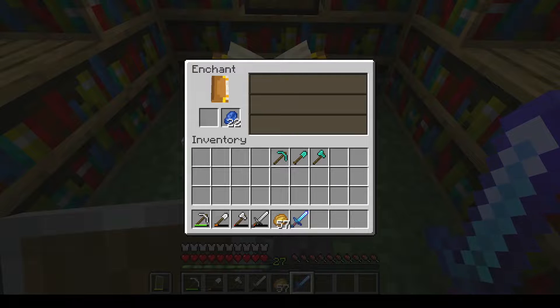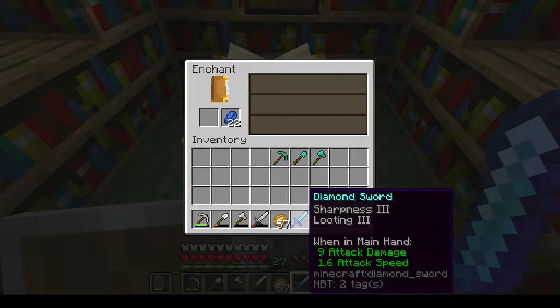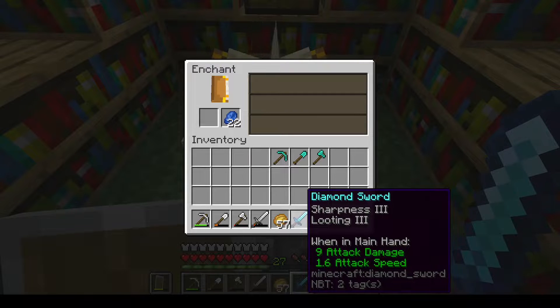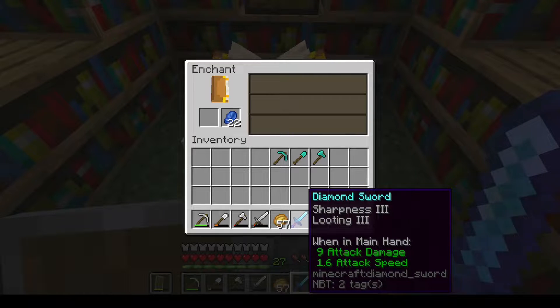Sharpness III is a good enchantment, but Sharpness goes up to level five. You can also put Sharpness on an axe as well — it basically increases attack damage. Now it says nine attack damage. A normal diamond sword attack damage is seven, so it does increase it by a little. So with a regular diamond sword that's seven attack damage, Sharpness III adds two more attack damage — two extra hearts of damage. I can eventually get that up to Sharpness V.